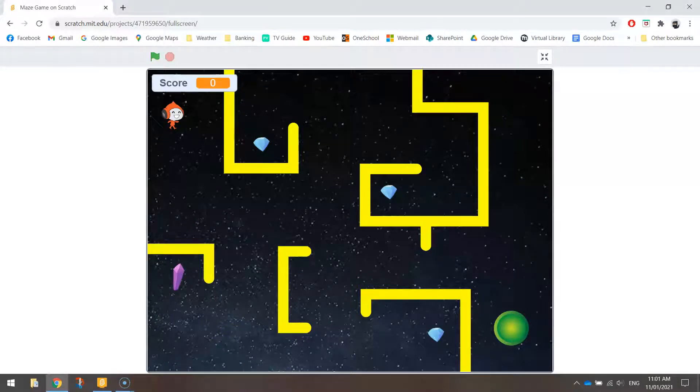Welcome along to the fourth installment of our video series where we are learning how to create a maze game in Scratch. What we're going to be doing in this video is adding in some collectible items — these blue crystals and this purple crystal — and when we collect them we get some points added to our score up top.